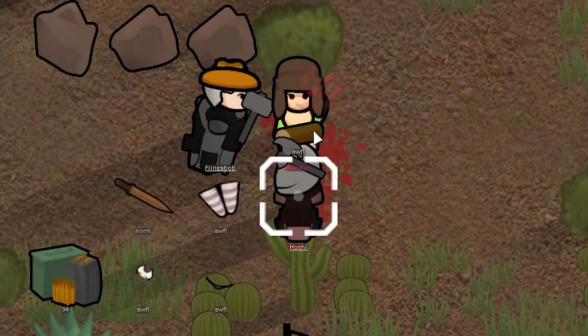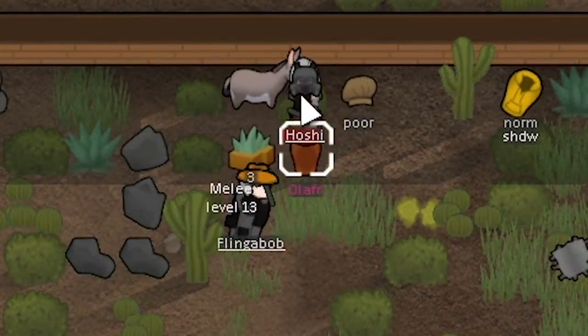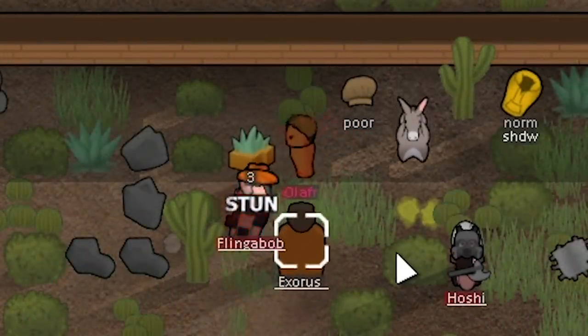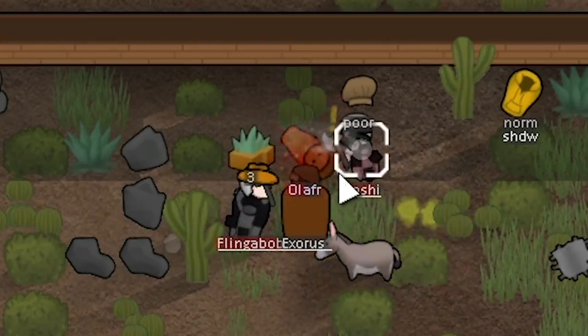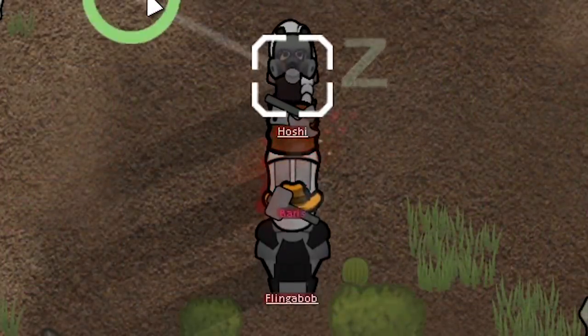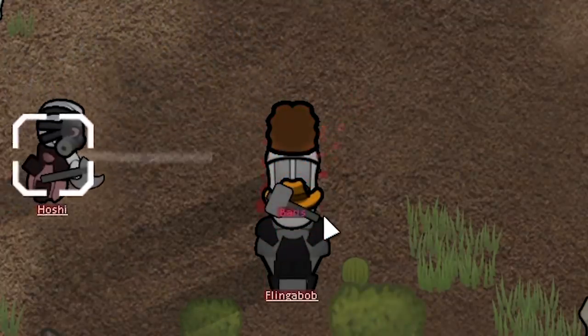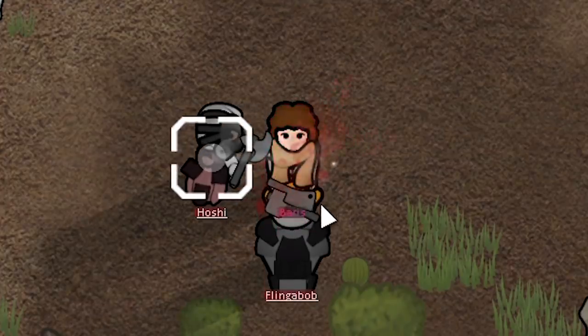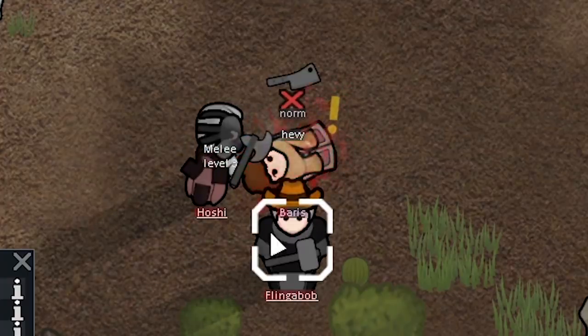We get pretty unlucky with these guys. There's a 50% chance to arrest them peacefully, but all of them rage. It doesn't matter too much, though, because Hoshi and Flingabob are wearing riot armor, which is really good against fist attacks. It's not great against sharp attacks, and Barriss ends up pulling out a kitchen knife, but thankfully doesn't do any serious damage with it.